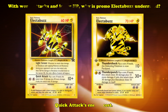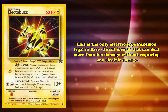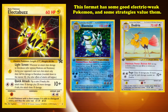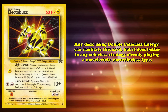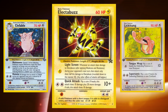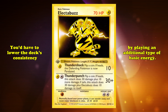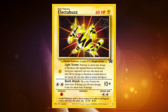The answer is Quick Attack's energy cost. This makes the card unique in being the only Electric-type Pokémon legal in the Base to Fossil format that can deal more than 10 damage without requiring any Electric Energy. With just a Double Colorless Energy attached, you can potentially deal 30 damage with an Electric-type Pokémon. Any deck using Double Colorless Energy could facilitate Electabuzz, but the best home for the card would be any colorless strategy already playing a non-Electric, non-colorless type. With Promo Electabuzz, you wouldn't have to compromise consistency for extra attack options. Although it seems to be worse than its Base Set counterpart, Electabuzz fills a role no other card can.